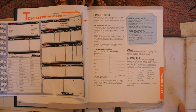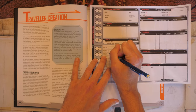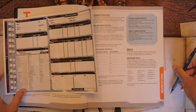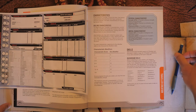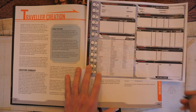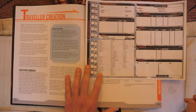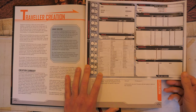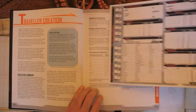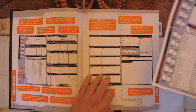We'll take Athletics — specifically Athletic Strength, since our Strength is higher than our Dexterity — at level zero. We'll also take Drive, specifically Drive Hovercraft, which uses Dexterity. At level zero you have no penalty to skill checks; untrained gives a -3 penalty. Those are our two background skills, covering the full two we get with our -1 Education modifier.